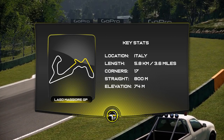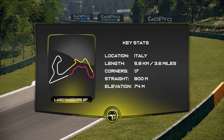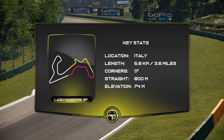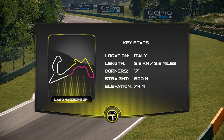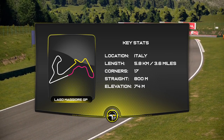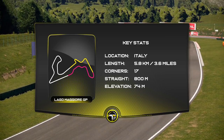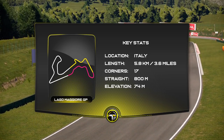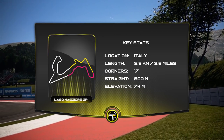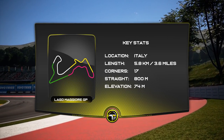Next we look at sector two, highlighted in pink. This is more where cars with a lot of downforce and very good high-speed corner ability are going to excel. We have the sharp right hander initially, but then we have the flowing S's through the circuit, leading onto the longest straight on the circuit which is 800 meters in length — where top-end speed and slipstream come into account.